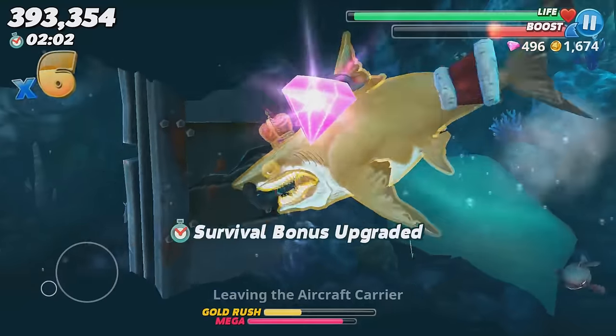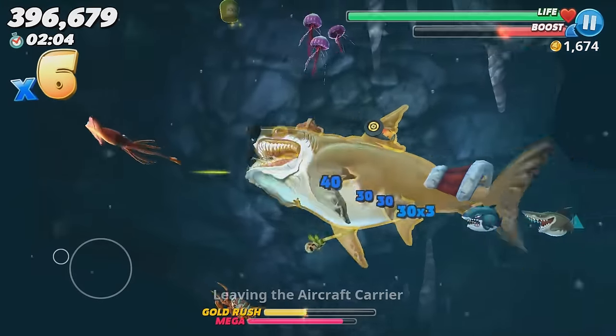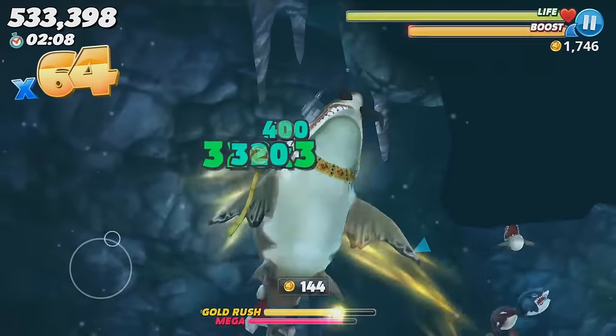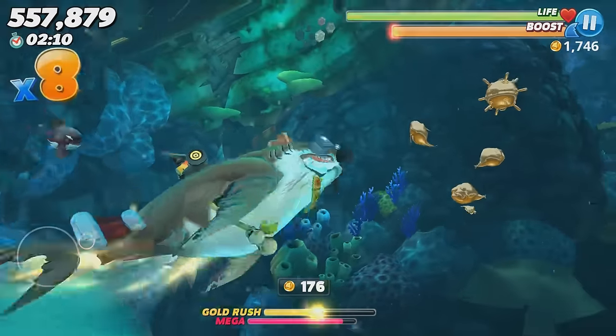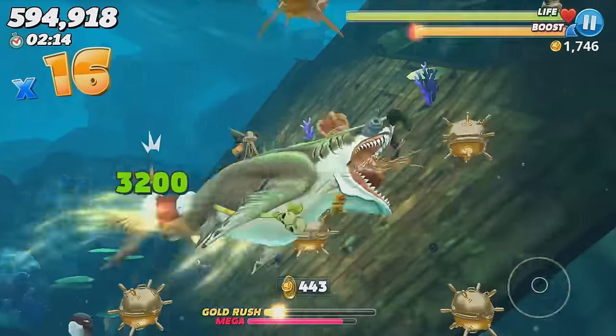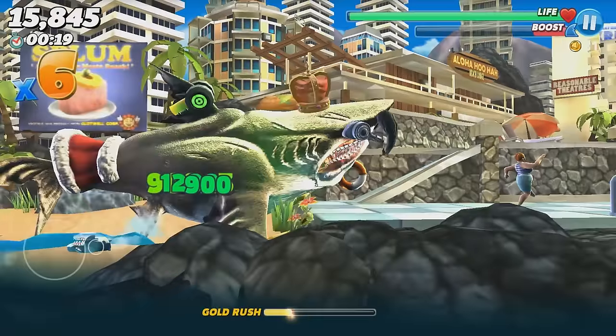The most obvious way you can get gems is from the gem fish. Most of the time they're just randomly swimming in the ocean, but there are some spots where you can find them pretty often — they won't be there every time, just sometimes. I'm going to show you some of these spots as well as some spots where you can find purple jellyfish.